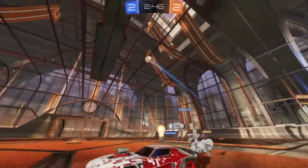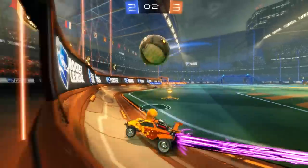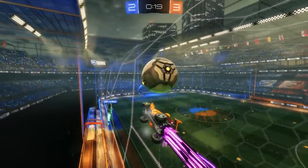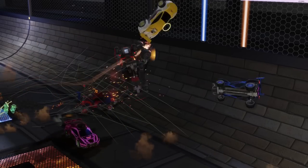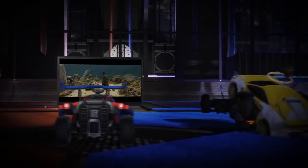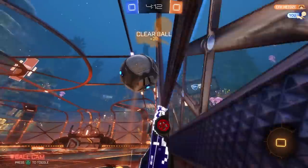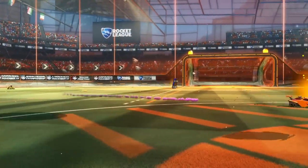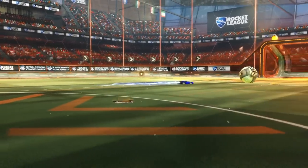A first touch also prevents those moments where the ball will bounce off the wall and straight back into your danger zone. Just taking a touch here and dribbling into the corner can give your teammates the time they need to rotate back to defence, grab themselves some boost, and reset their positioning. Even if you do end up just getting tackled when you're on the wall. If you are one of the offensive pepperers, a controlled first touch can give you an angle to shoot that wouldn't have otherwise existed.